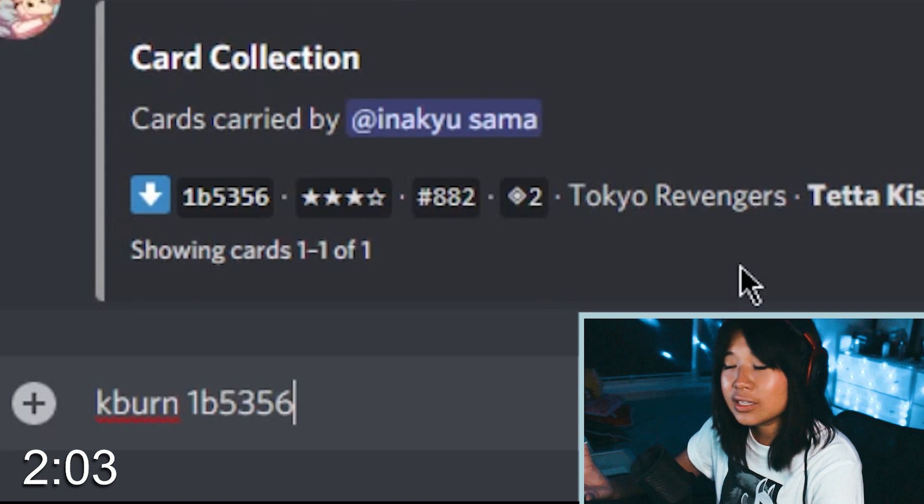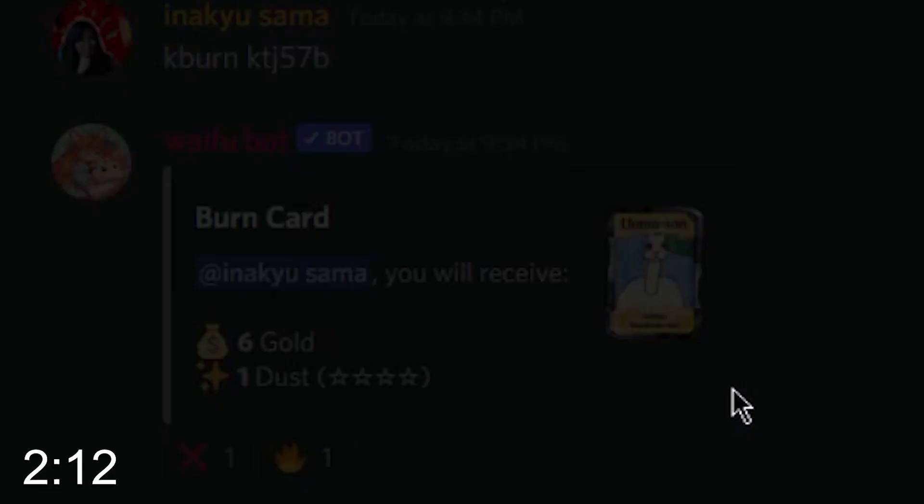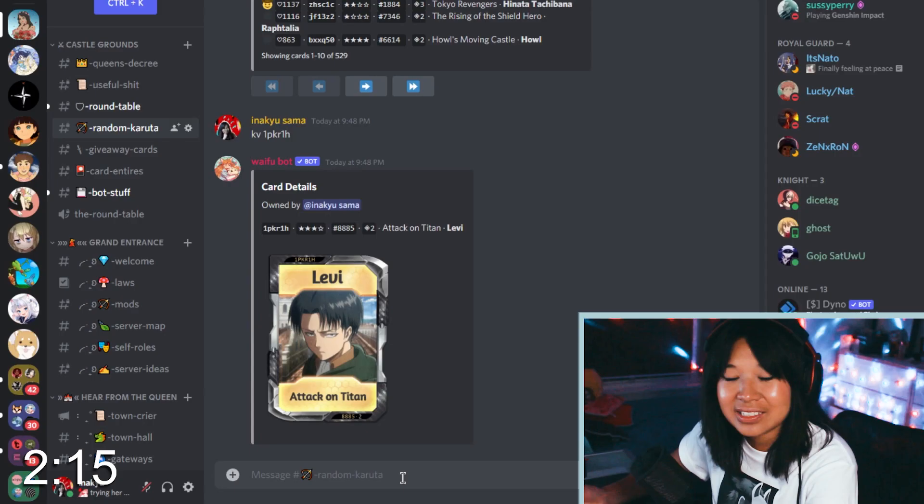Now, there are so many cards in the world of anime — so many characters. Some that are easily burnable. Goodbye, Vanilla the Rabbit from Sonic X. Goodbye, Lama-san from Anime Kapibara-san. And boom, we have dust. Let's upgrade this card. ...Nope.